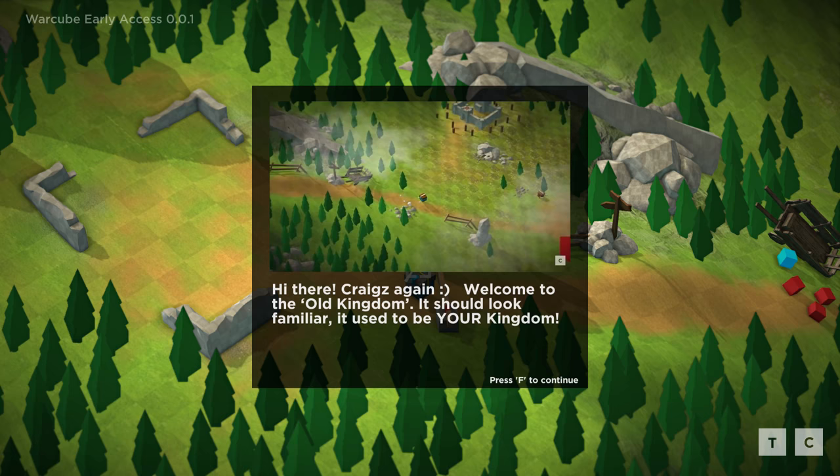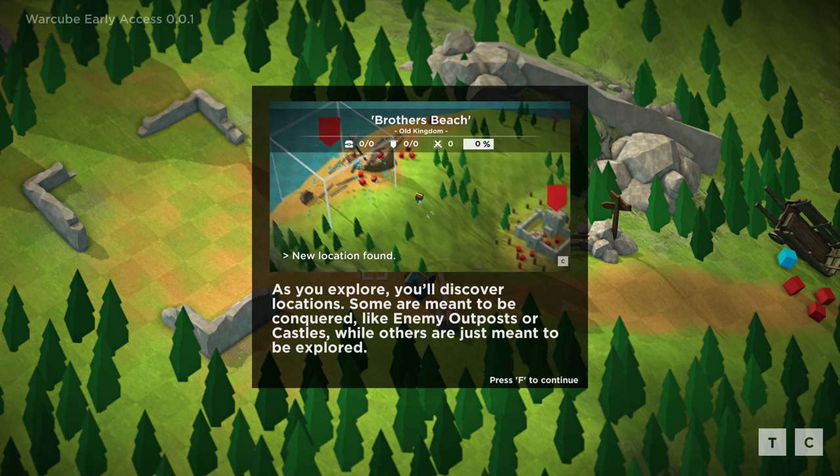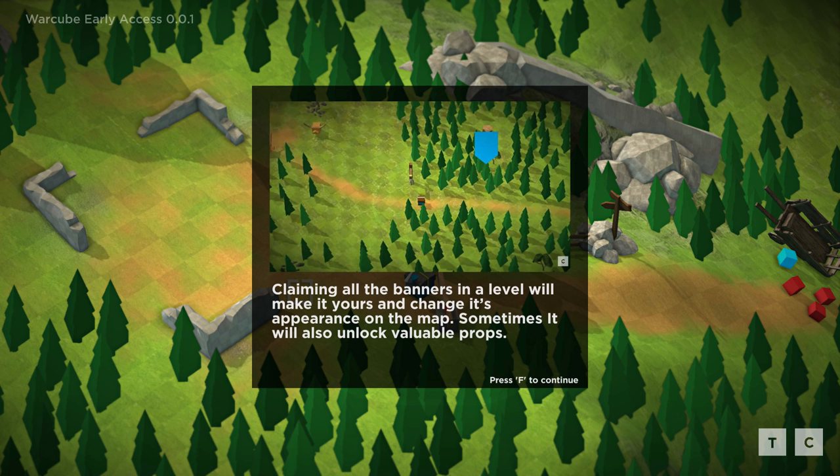Welcome to the old kingdom — it should look familiar. It used to be your kingdom. Son of a bitch. As you explore, you'll discover locations. Some are meant to be conquered like enemy outposts or castles, while others are just meant to be explored. Claiming all the banners in a level will make it yours and change its appearance on the map. Sometimes it will also unlock valuable props. It's a little bit of a map conquest strategy game — I kind of like it.